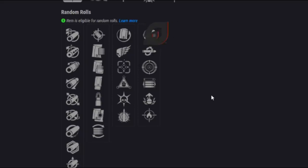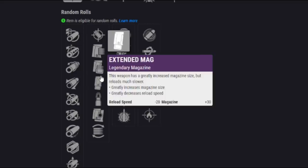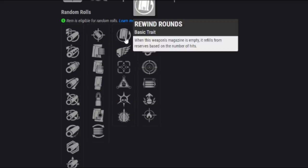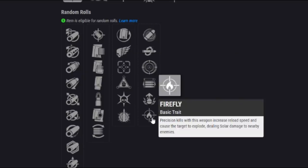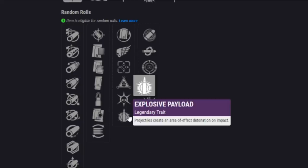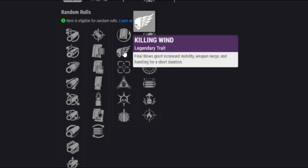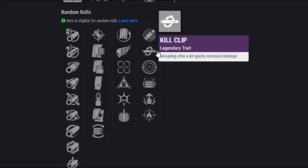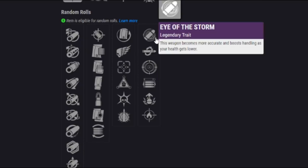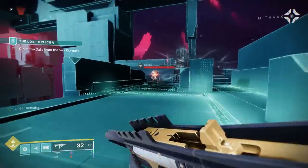I think the PvE god roll is going to be maybe an extended mag perk combined with Explosive Payload — but maybe Thresh or the new Rewind Rounds depending on how that perk works — combined with probably Firefly. That just sounds incredible. Adrenaline Junkie sounds not bad either. For PvP, you're probably going for Explosive Rounds or Killing Wind, combined with Kill Clip or Opening Shot. Shout out to Eye of the Storm, especially on console, could be good too.